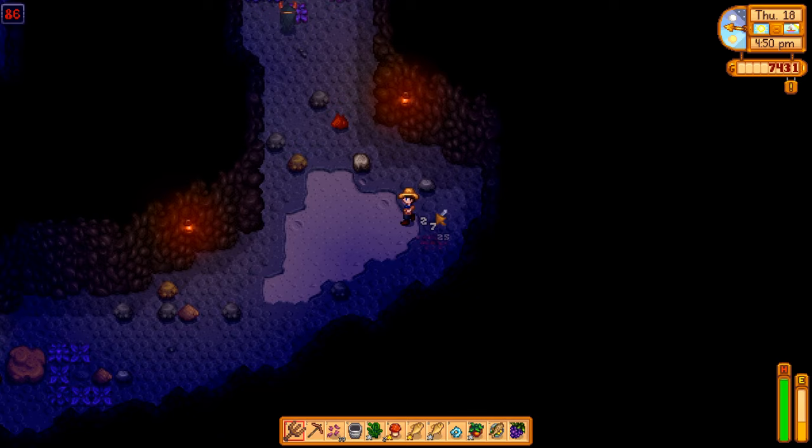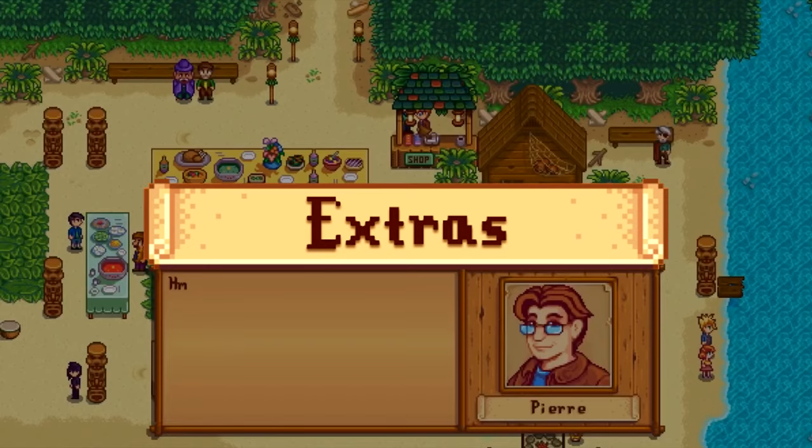It's also useful to mention that you can find winter roots, crystal fruit, and snow yams on floors 41 through 79, but they're much easier to find from foraging in winter. Plus, since you can't find a crocus, you can't complete the winter bundle anyway.